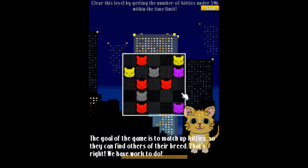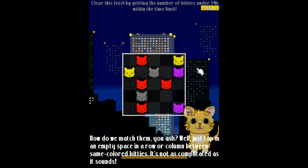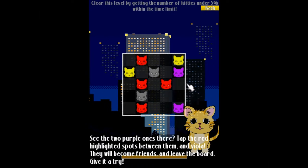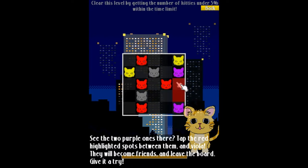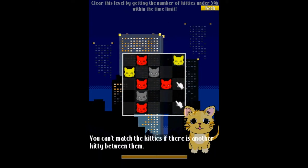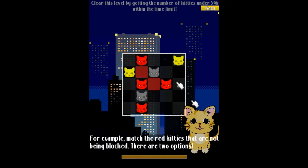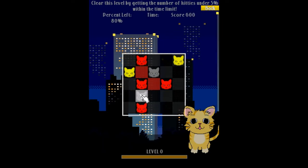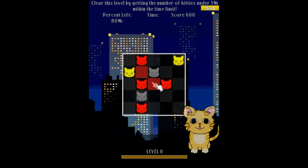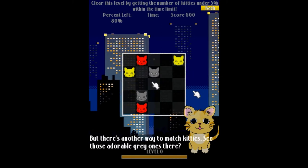There's a bunch of dialogue here — he's basically saying that you want to match up these cats by clicking on the board in these different grid cells. The tutorial is sort of guided so he'll highlight the cells I should click on. He wants me to clear these purple ones. I click one of these cells and it matched because they're in the same column. He also shows you that you cannot click one that is blocked by another kitty — only if there's an empty space between the kitties can you match them up.